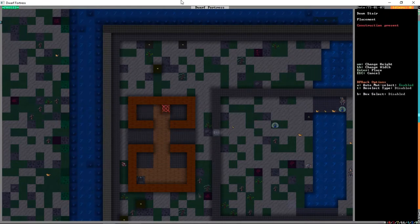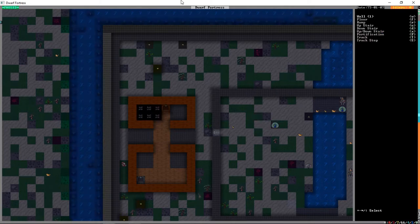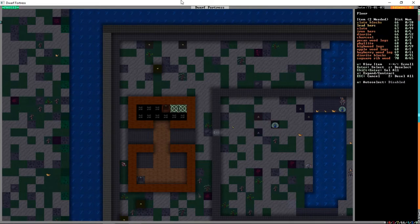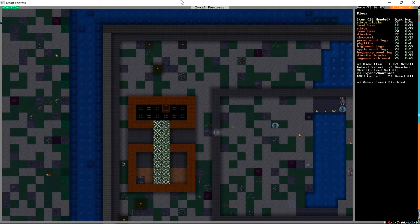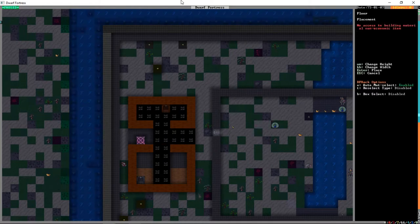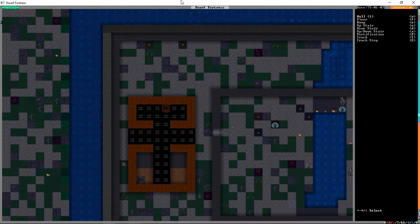Did we get our downstairs built? We did. Okay, we're going to build flooring up here and go for blocks as best we can. I know this looks really bizarre but that's kind of what we're going for here. We're not going to be building a third story, so we're just going to fill it up as best we can. This is obviously going to take a while but that is okay.